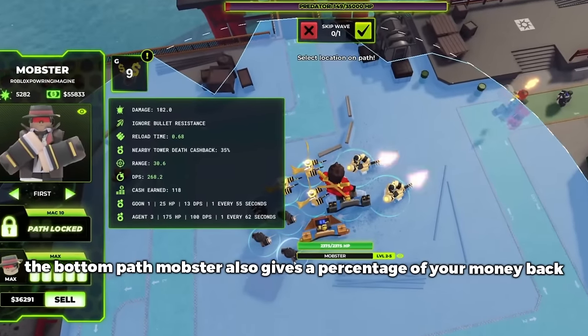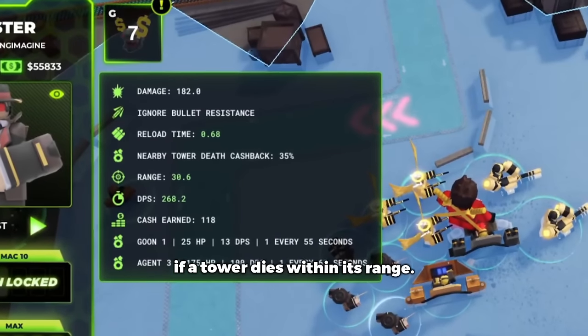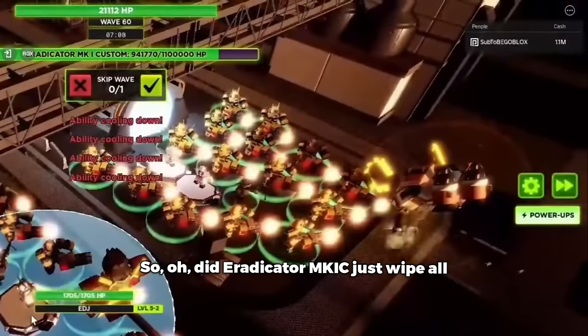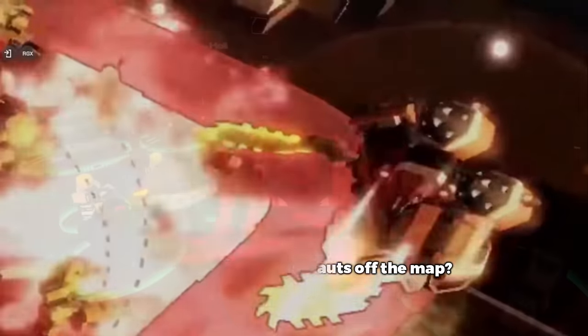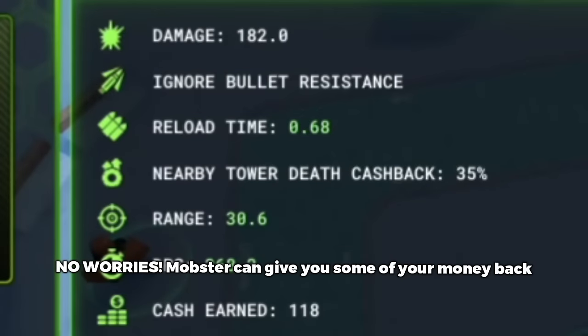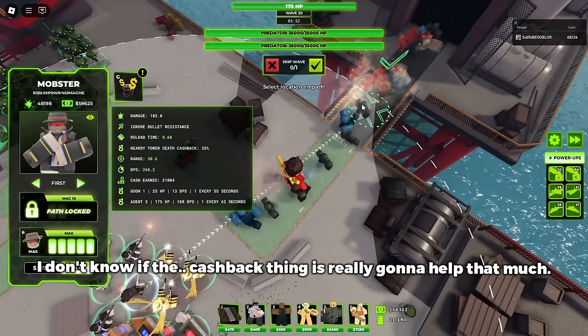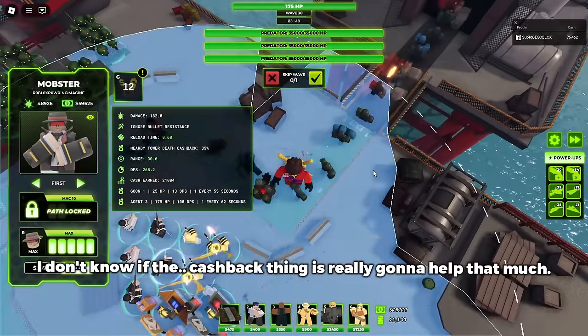The bottom path Mobster also gives a percentage of your money back if a tower dies within its range. So if an Eradicator or something just wiped all of your Golden Juggernauts off the map, or you forgot to sell them when Apex Predator died — no worries, the Mobster can give you some of your money back for your mistakes. The bounty is still probably more useful in endless though; I don't know if the cash back thing is really going to help that much.